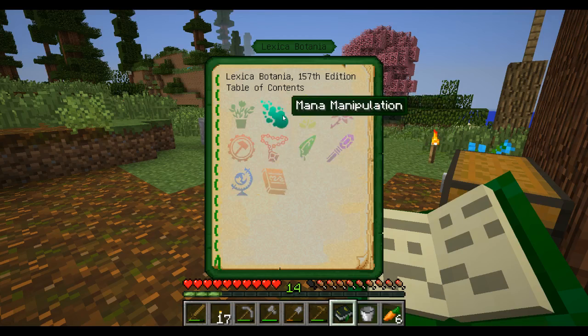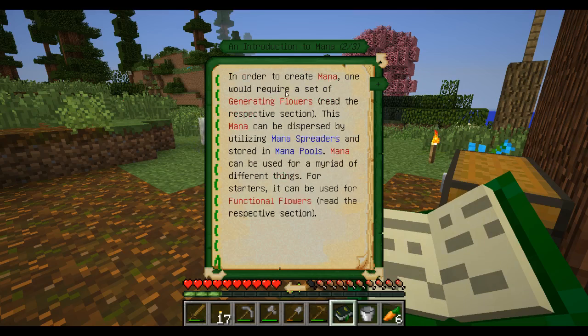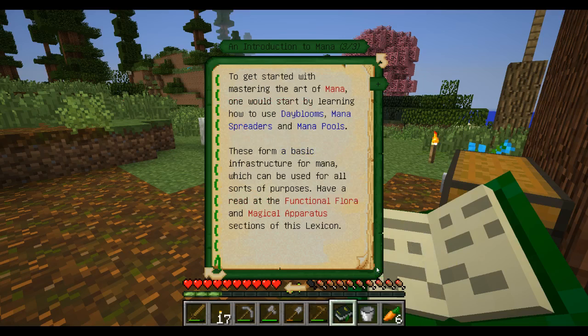So we need to go into mana manipulation. Mana is an ethereal substance - its sensorial existence is inconsistent and its color depends on the environment. Mastering mana is one of the most important skills a botanist needs to master. In order to create mana, one would require a set of generating flowers. This mana is dispersed utilizing mana spreaders, stored in mana pools, and can be used for a myriad of different things, including functional flowers. To get started mastering the art of mana, one would start by learning to use Dayblooms, mana spreaders, and mana pools. These form a basic infrastructure of mana.